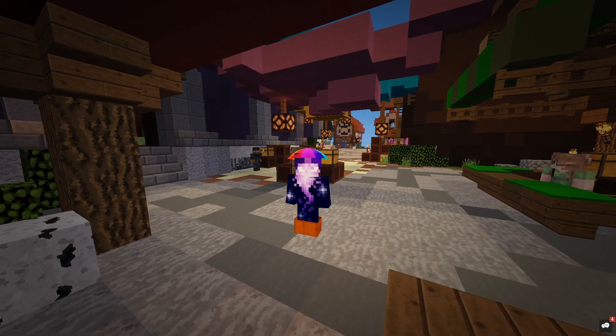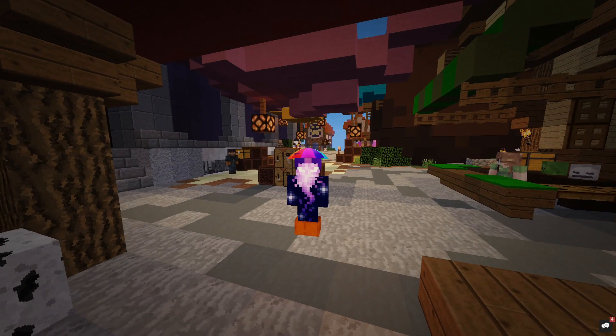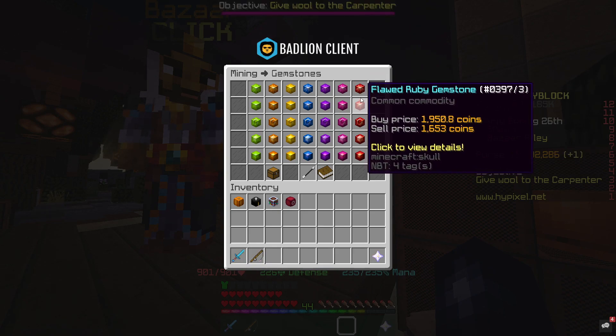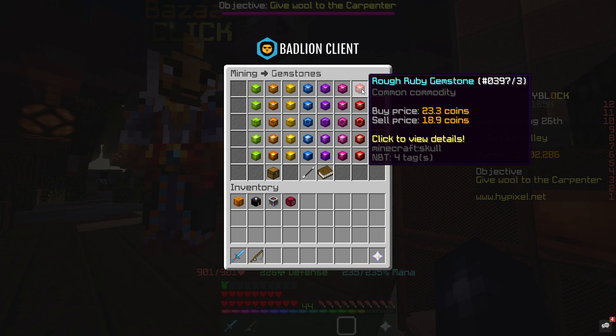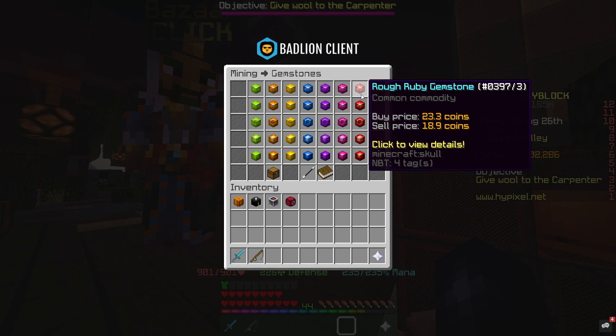At the moment the prices of these are so volatile — they may increase or decrease, so leaving orders overnight could mean losing coins. However, for this particular gemstone, because it's in so much demand, the price has stabilised. There's about a 5 coin difference, which isn't massive, but the orders fill really quickly and you can do this in quantity because of the actual demand and supply.